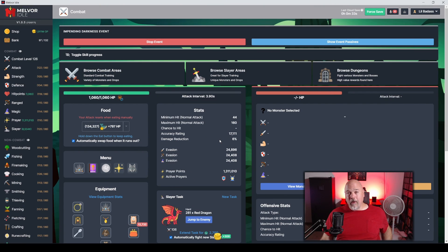Welcome back to more Melvor Idle Hardcore — this is Gen 2, Episode 67. I wasn't planning on doing this episode specifically, but it's been a while and I feel like I need to put an update out. Where is my hardcore character? I'm so glad you asked.